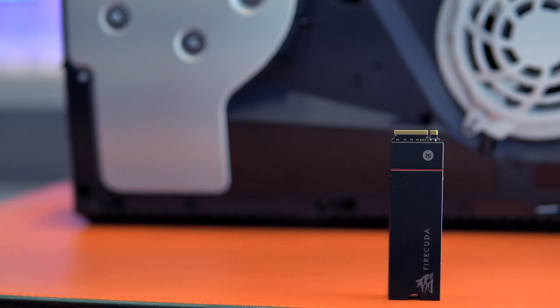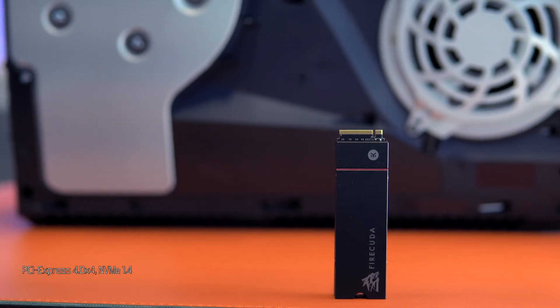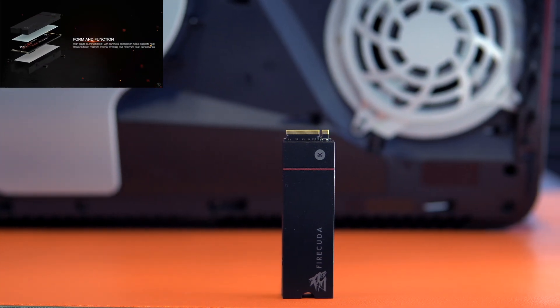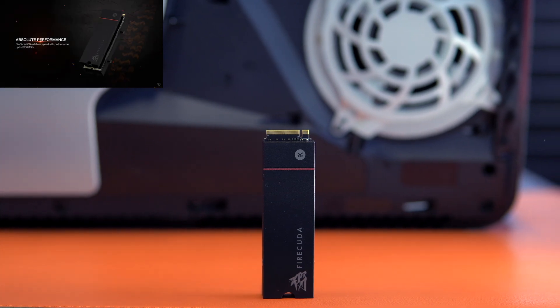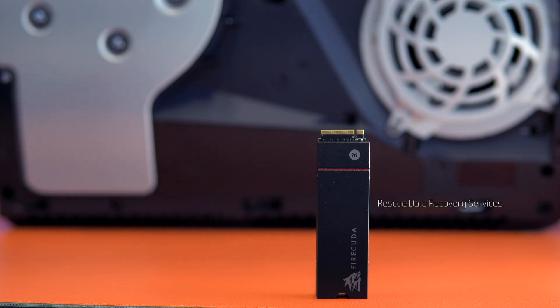And lastly, the FireCuda 530 with heatsink, which also has an interface of PCIe 4x4 NVMe 1.4. The body is comprised of aluminum with an anodized finish to better assist with cooling efficiency. The build is noticeably slimmer than the Aorus drives. It has a TBW of 2,550 TB, and one standout feature is that it comes with a 3-year rescue data recovery service.